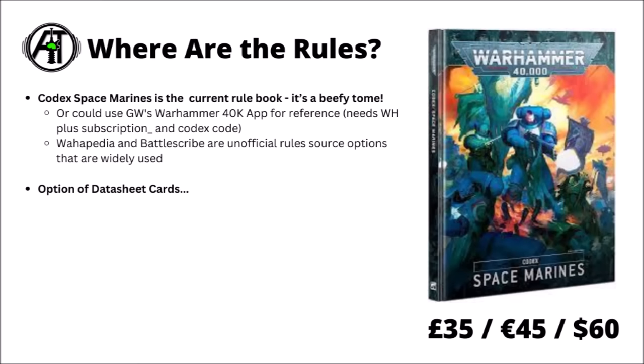To mess around with army lists you need to acquire the rules, and currently the official source is Codex Space Marines — a fairly hefty tome at £35, €45 or $60. This one is a little bit bigger than most given that Space Marines have so many units. This one has supplanted the initially free digital index that Games Workshop came out with at the start of 10th edition, so it's a bit sad that there's no longer free access to rules directly from Games Workshop. If you want to use the Warhammer app you still need this book to import the Codex code to access the rules.